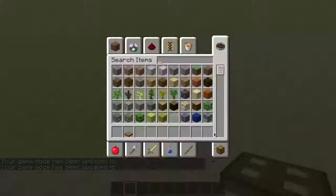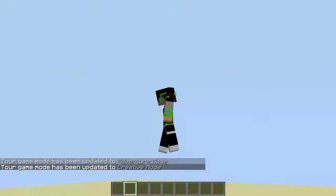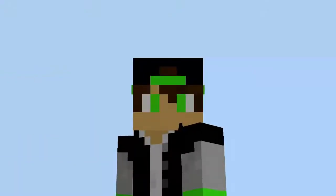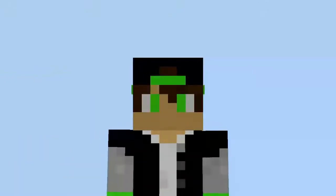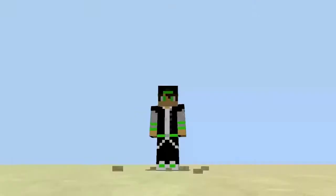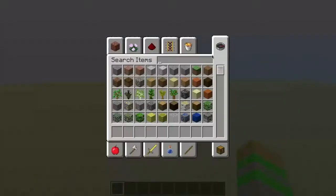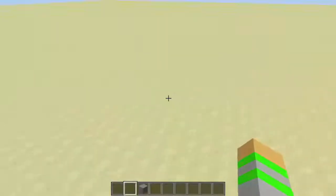What if I told you there is a way to let you mine something in game mode 2? Mind-blowing, right? You can do it with just one command. You need a tool though — a special tool. So, for example, I'm going to set up a space. Give me a second.